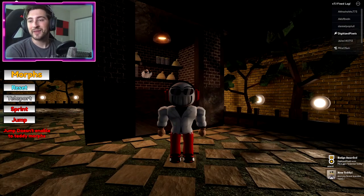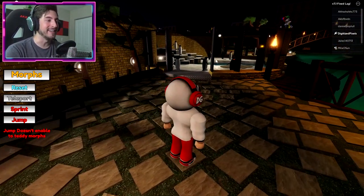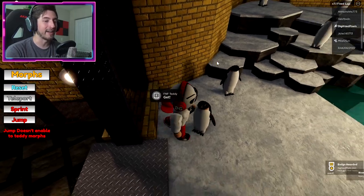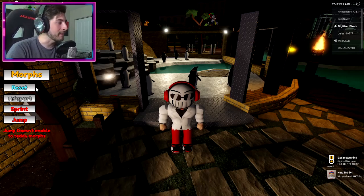Next up is FNF — that's right, Friday Night Funkin' teddy! It's going to be inside the penguin exhibit. Look to your left and there's Boyfriend's hat right there. I like the crossover — perfect!